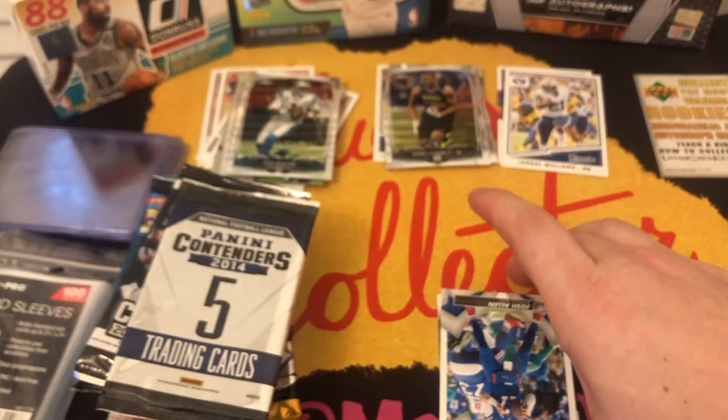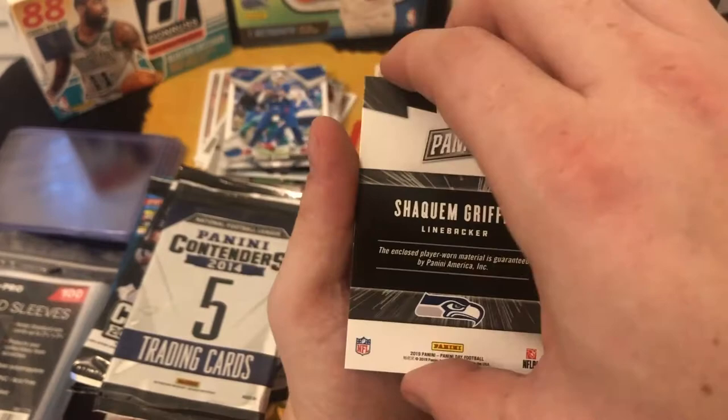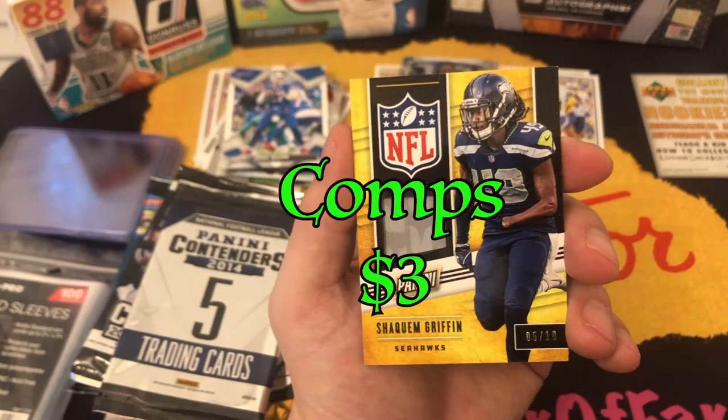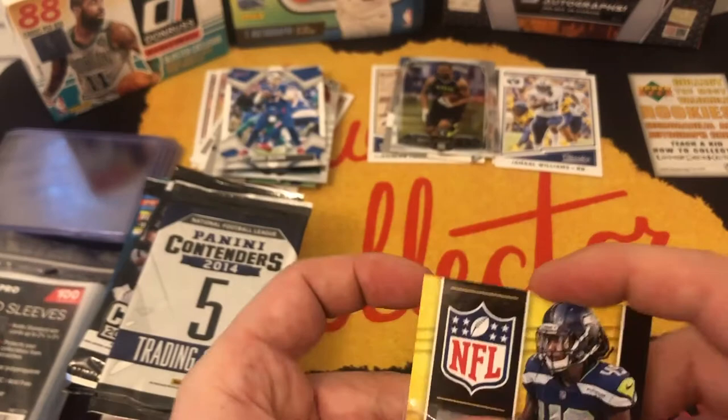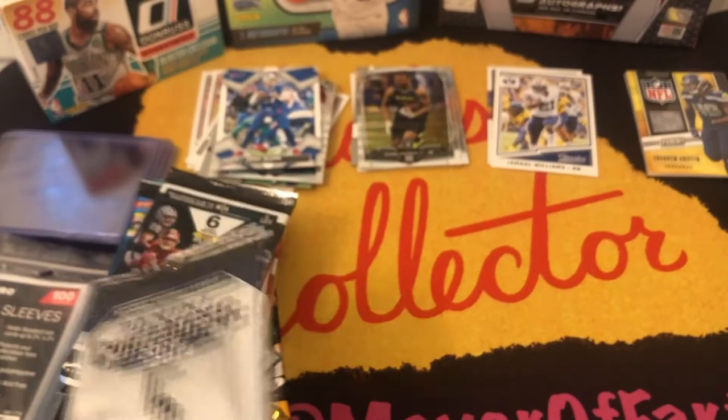Now, this is Panini 2019. We got a Josh Allen — AFC Championship loser, but he tried. And a Shaquem Griffin patch out of ten. Pretty cool. So we got our Shaquem Griffin patch up here. Five cards total.